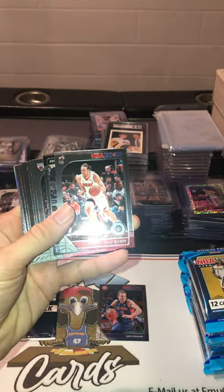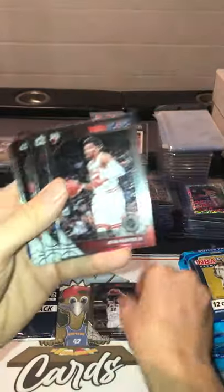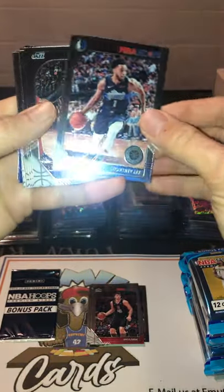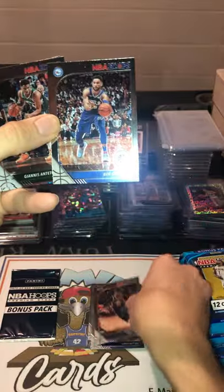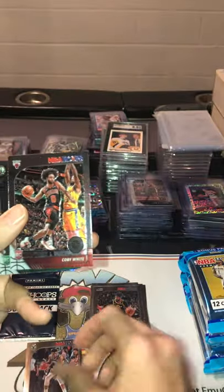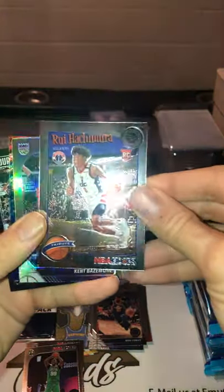Luke Kennard. Kristaps Porzingis — got to save that for my dad, big Porzingis fan. Kelly Oubre. Marcus Aldridge. Otto Porter. Ivica Zubac. Courtney Lee. Mike Conley. Ben Simmons. Giannis — very nice. Rookie card: Coby White. Taco Fall. Rui Hachimura — rookie card, very nice.